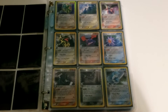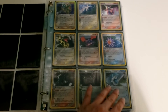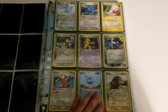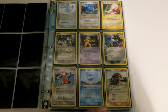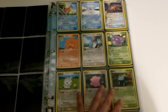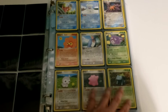The artwork is also, I think, a little more serious. They try to do a little more realism versus just kind of cartoony, at least with some of the holos. Kind of like we see with the Raincast form and the non-Delta Species cards, they kind of go back to that cartoony look. These are adorable.